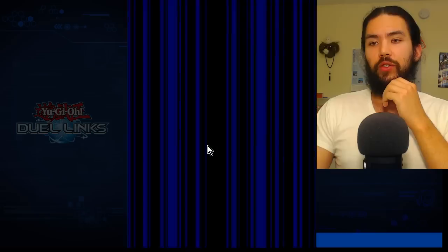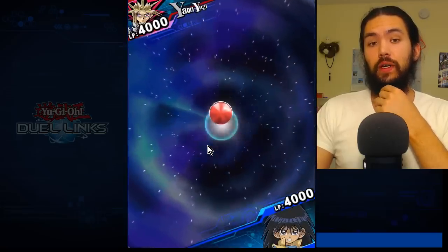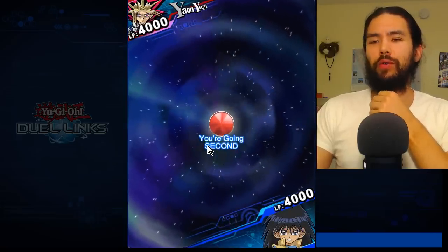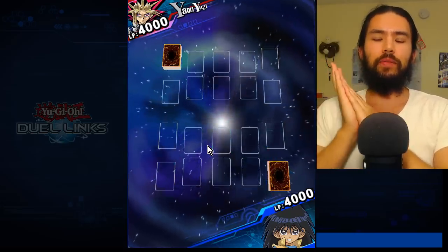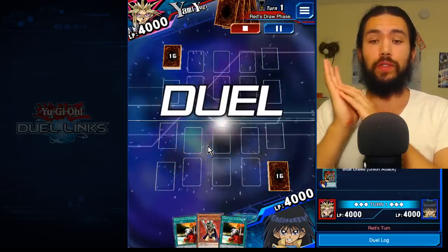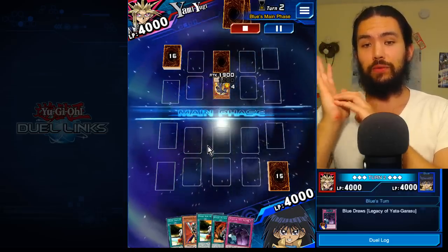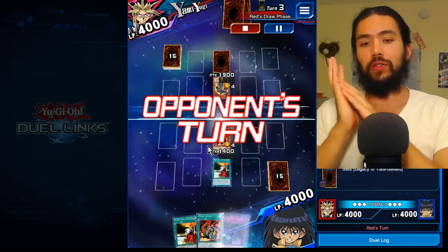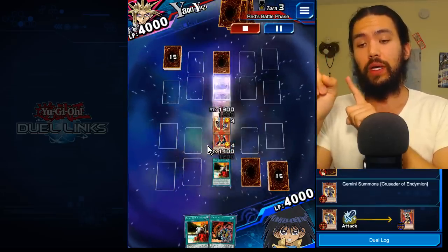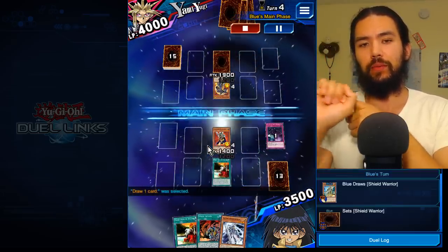I have been using the extra life power crystals in order to farm Yami Yugi, because he's very stingy with the drops and his deck is pretty OTK-strong, even though they gave us a notice — I guess Yami Yugi was too hard.